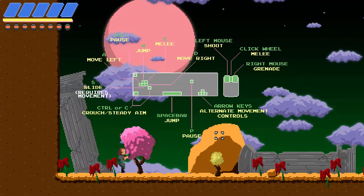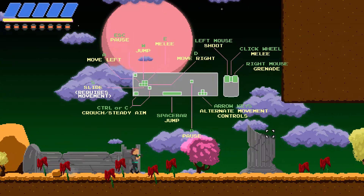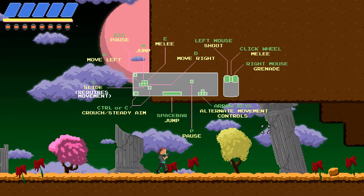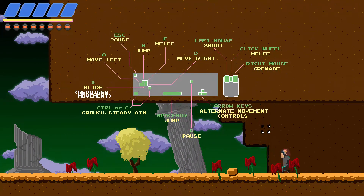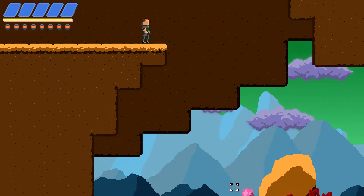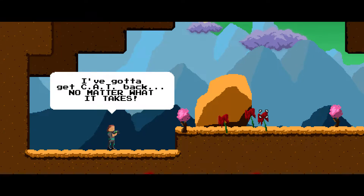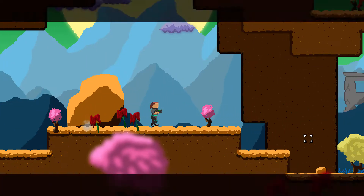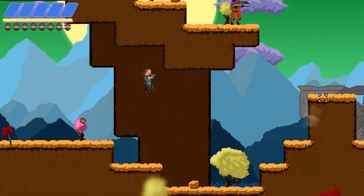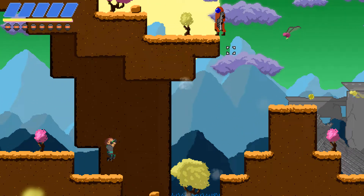Alright, here we go. A very colorful alien planet. You can see the controls here. You can also play with a controller, with the gamepad if you like. But I prefer the mouse and keyboard. Those are some grenades. I've got to get the cat back, no matter what it takes. And apparently this freaking place is full of enemies.